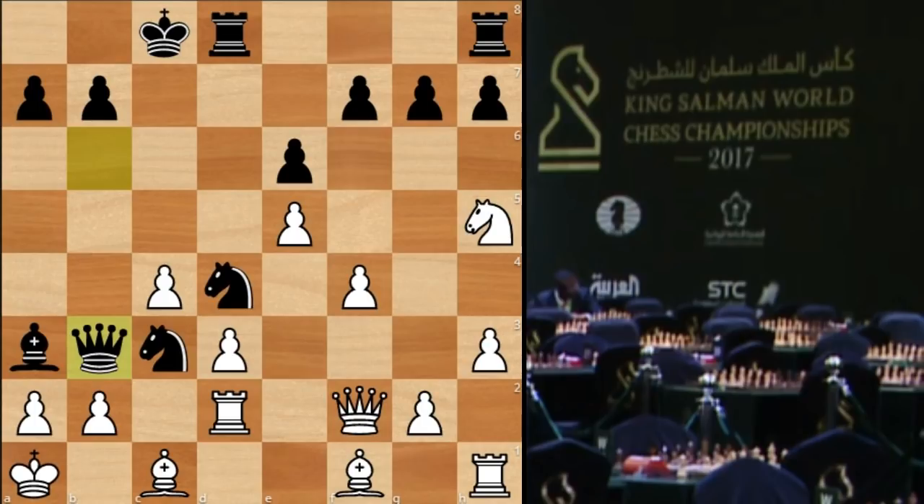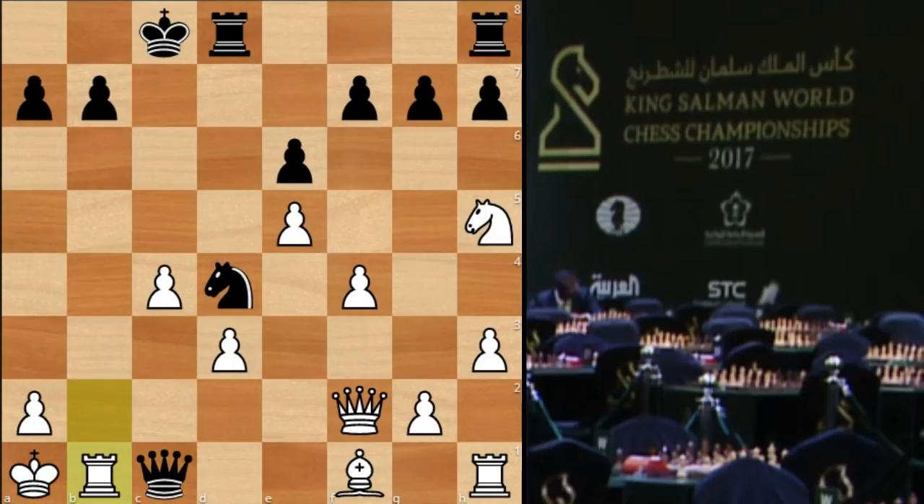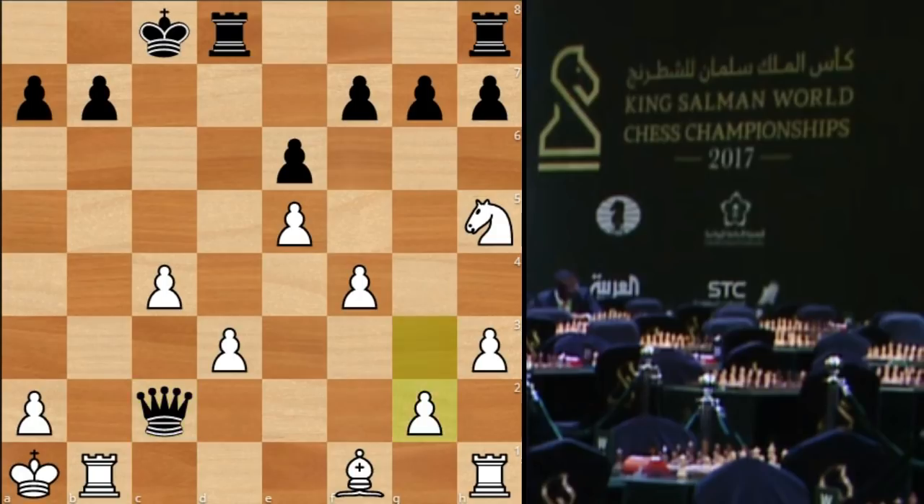So he didn't take, but took on c3. Queen takes c3, and the end is near. Karjakin played bishop b2. Esipenko took. Rook takes. And now more forcing stuff: queen c1 check, forcing rook b1. And now knight c2 wins the queen — you have no choice but to take on c2. White has two pieces for the queen — that's not enough.